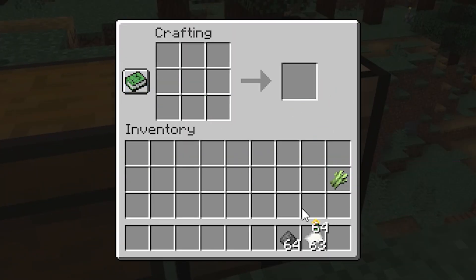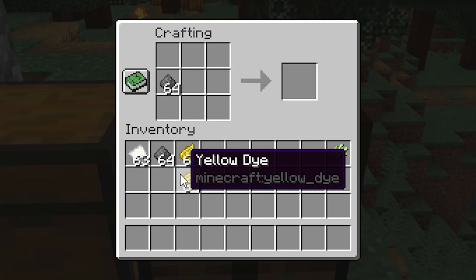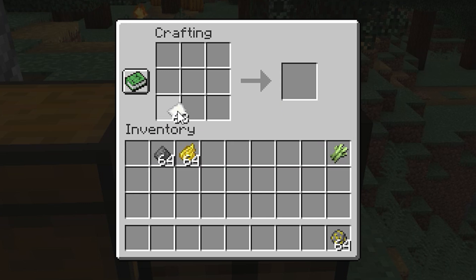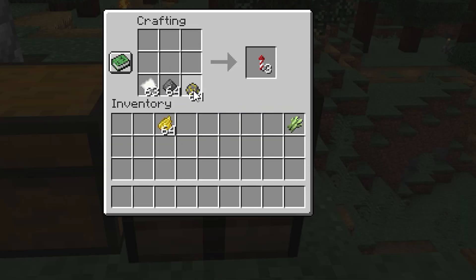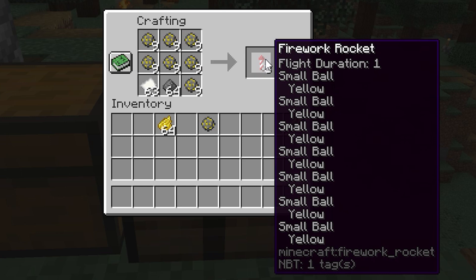He used the sugar cane, of course, to make paper. He used the dandelions to make all the yellow dye. And now with these, if you put gunpowder and dye into the crafting table, you get a small firework ball. Then you throw in paper, gunpowder, and distribute these among the rest of them, and you get a firework with a bunch of small balls.